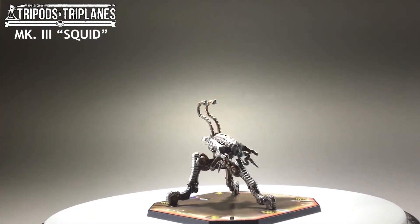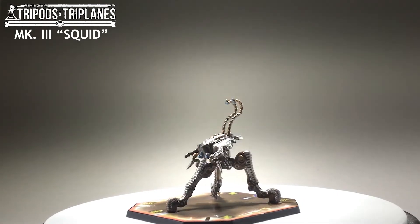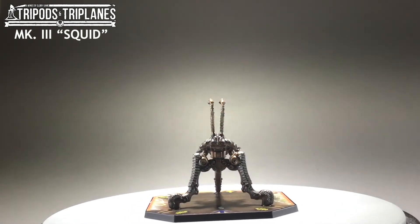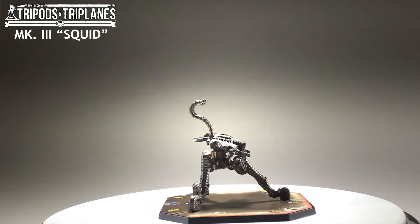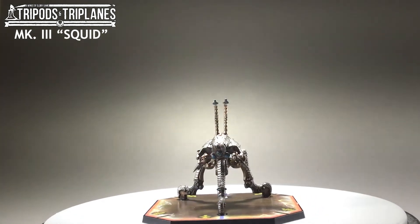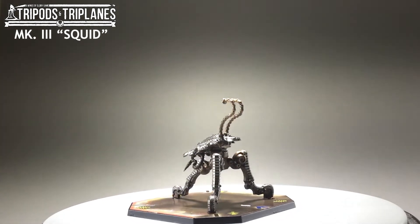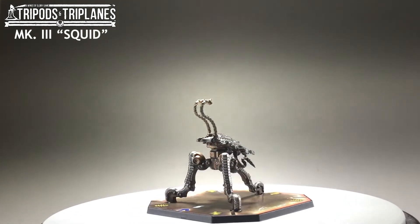While the first two tripods are bronzed insectile behemoths, the last two tripods take their influence from the sea. The Mark III tripod, the Squid, is slung low to the ground on tentacle-like limbs. It has long feeler antennae sprouting from its head. Instead of a large single ruby lens, this tripod has several pale blue lamps not only on its head, but on the ends of its feeler tentacles as well. In the Martian army, this is their scout tripod, dispatched to probe the land before a main assault.